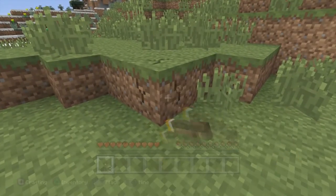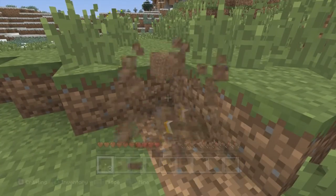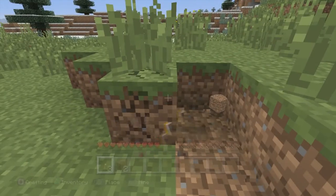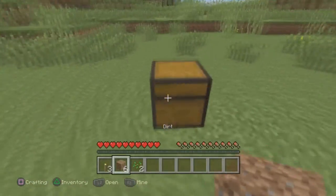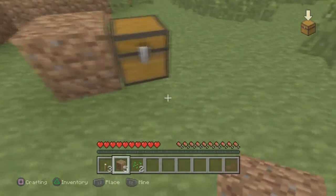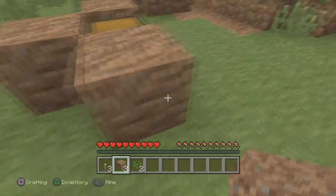Break all the torches, and then go get some dirt, cobblestone, or any type of block. Get at least five. Once you have them, place one here, one here, one here around the chest.